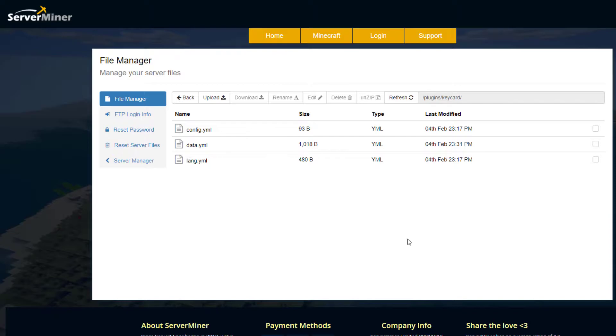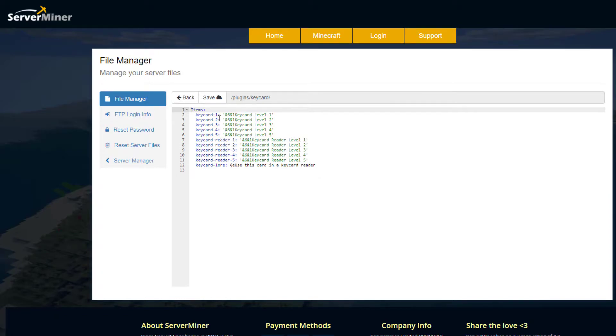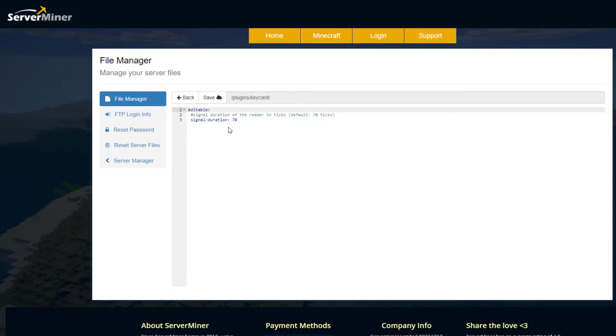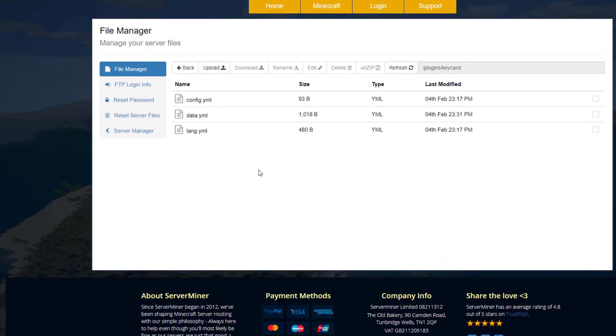Here we are on the SM Server Miner control panel and there are three files. At the bottom we've got a language file where you can change the names of the key cards and readers. Then we have a config file — probably one of the smallest configs I've ever seen. All it has is the signal duration: how long you want the door to stay open, set to 70 ticks. Remember, 20 ticks is one second, so this is about three and a half seconds. And finally we've got a data.yml file — really not too much to edit in the config.